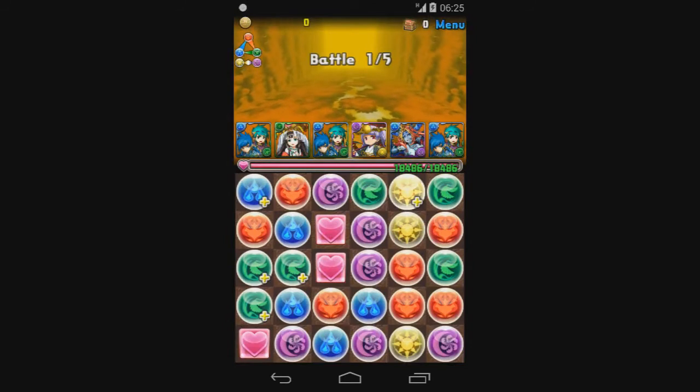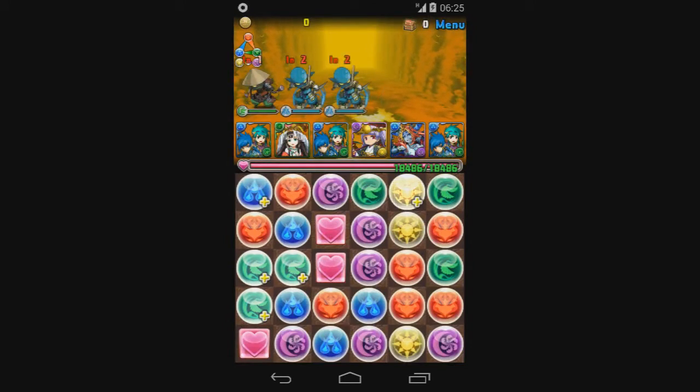The first couple stages are just waves of ninjas — the first one is going to be a few baby ones. Looks like we have enough to get our multiplier. We don't need a whole lot of turns to charge; it might be better to do it on the next stage because we do get some ninjas with high defense.